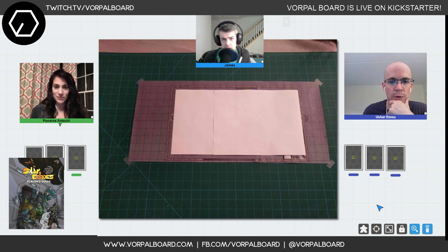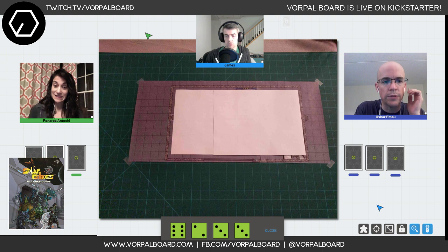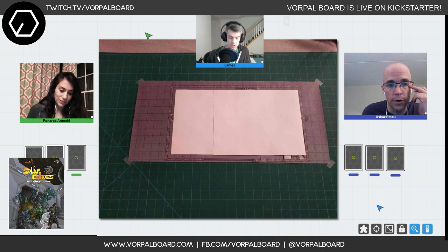Mike, can you give me a skill check on reflexes? The way skill checks work is you roll some D6s and take the highest result. Because of his skill level he rolls four D6s. Mike rolled six, two, three, and three — so his base roll is a six. With rank one, that increases the result to seven.